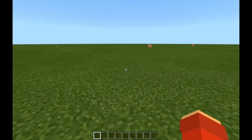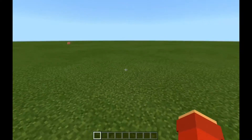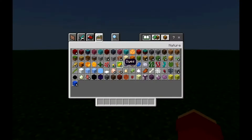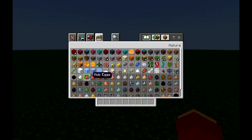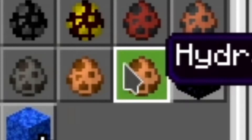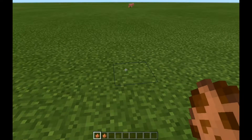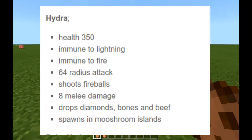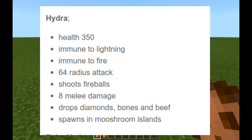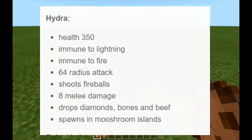So yeah, Hydra add-on — it is amazing, guys, and it's really awesome. I look at the textures and I can't wait to showcase it to you guys. You can get the Hydra by going into your creative inventory, then going into your nature section, then going into your mob eggs and spawn egg section, going to the last column, and you will find the spawn Hydra and Hydra eggs. The Hydra has 350 health, and is immune to lightning, immune to fire, has a 64 radius attack, shoots fireballs, 8 melee damage, and drops diamonds, bones, and beef, and spawns in Mooshroom Islands.